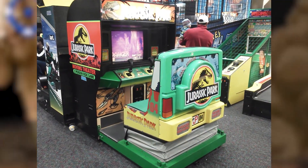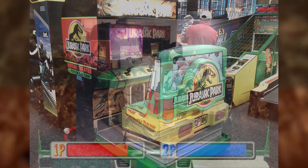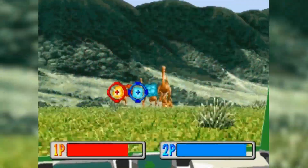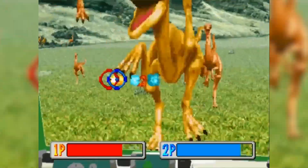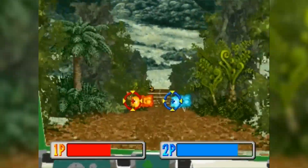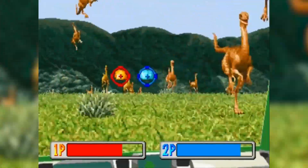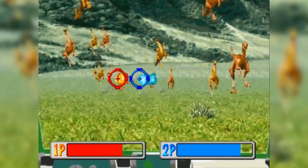The cabinet itself had motion mechanics — it would bump and vibrate to the events happening on the screen. You drive through a few key locations seen in the film, such as the raining dilophosaurus area, the open field where Dr. Henry Allen gets chased, and of course the famous T-Rex sequence.